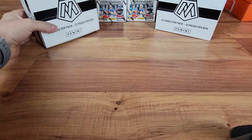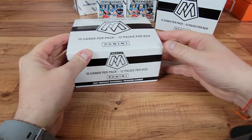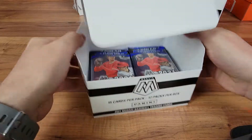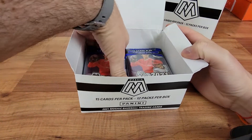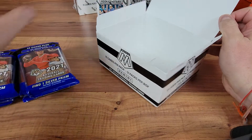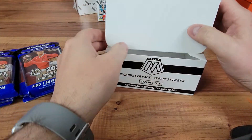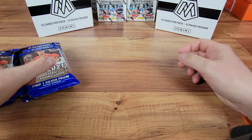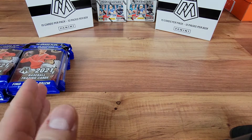We are going to rip the rest of these — we'll have 12 packs in total. We're going to rip the rest of these baseball Mosaic packs. So we're going to have six on six again. Going to leave it up to y'all to vote. Who's the winner? So we're going to go ahead and rip baseball first.